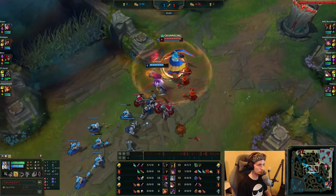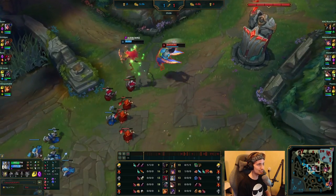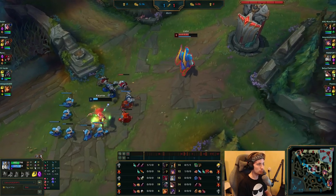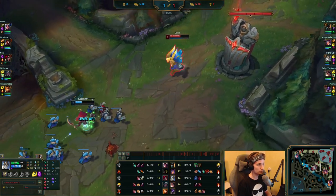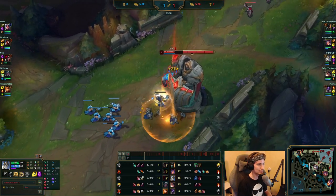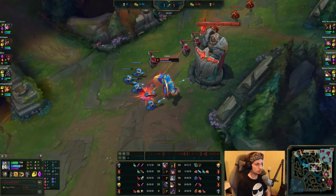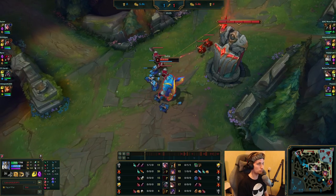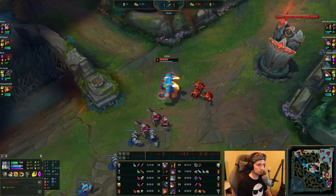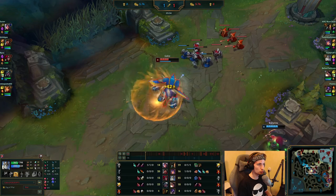This is honestly a really good matchup for Galio as well. Look at the damage Galio is doing — look at the way he's trading using his Q with passive first. He's kind of waiting for Katarina to use her jump so he can actually hit his dash, his E. Galio mid is probably one of the most aggressive things you can currently pick in this season.